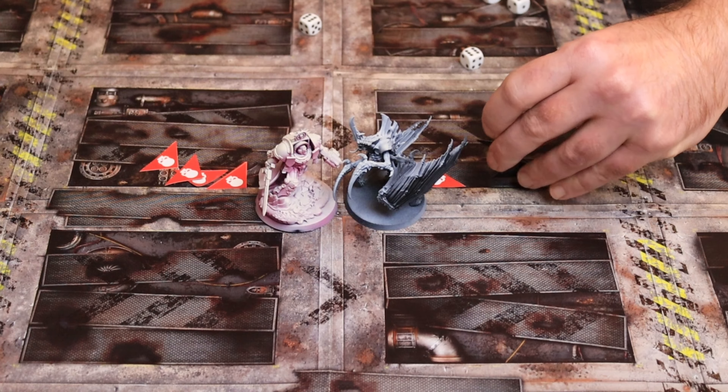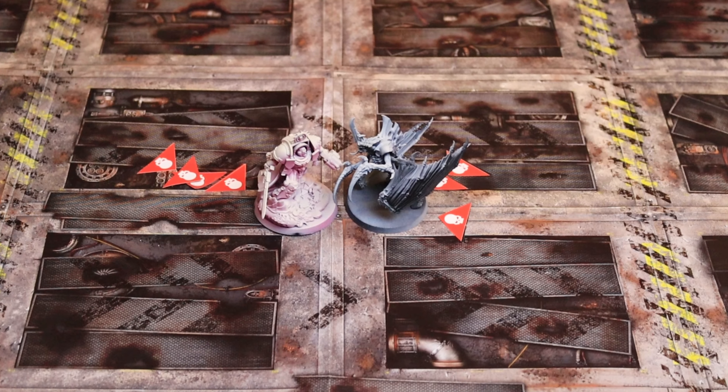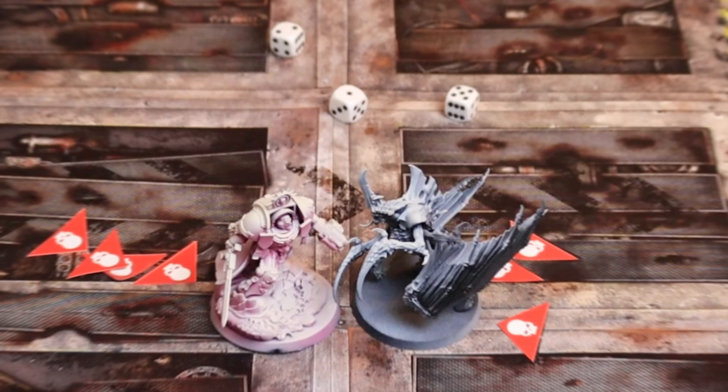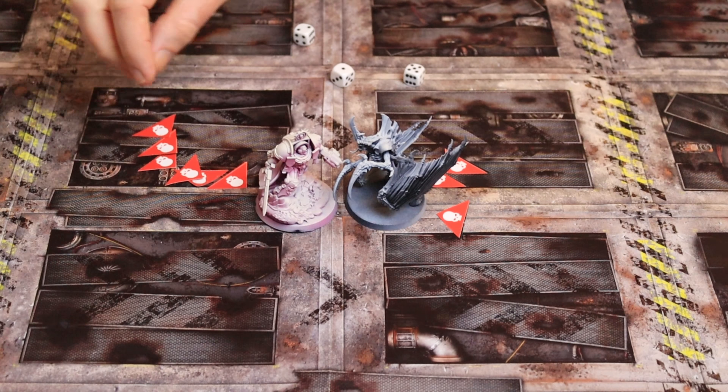These little wound marker arrows kind of remind me of the opening title sequence of Dad's Army — some people are too young to remember that. Tyranid's attacking once again, this is the third round of the battle. Needs twos to hit, so they all hit. Threes to wound — three failed wound rolls. If the captain fails two of these saves, which need to be three or more, then he's dead. Six wounds on the table — the captain is slain.